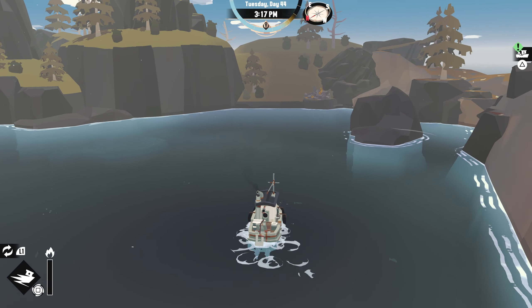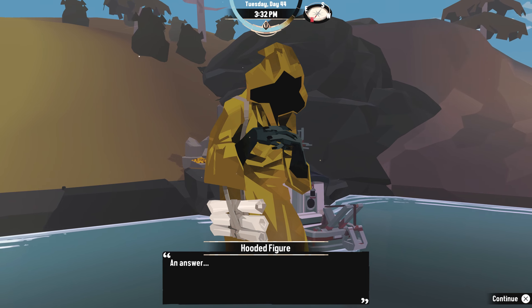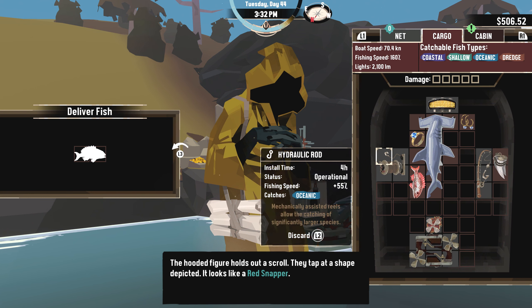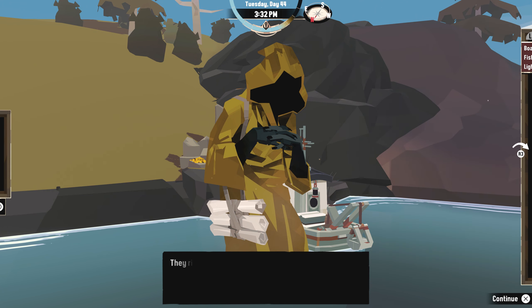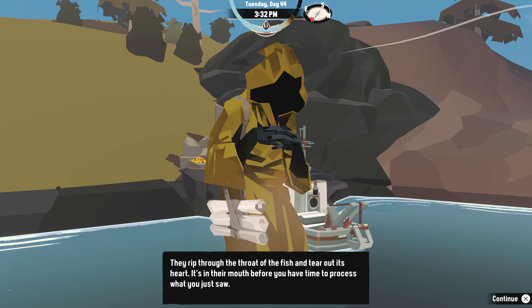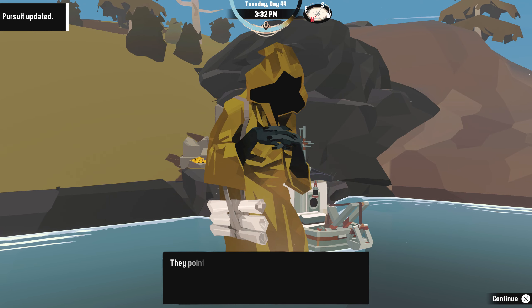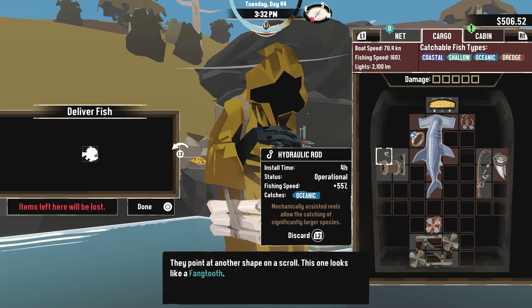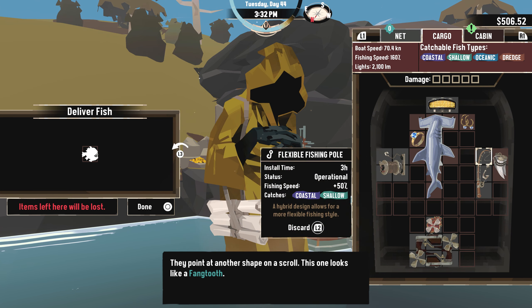Oh there's stuff right here — you're telling me I could have fished right here if I would have stayed here during the day? The hooded figure holds out a scroll — we know about that. Here's your uninfected red snapper. They rip through the throat of the fish and tear out its heart — it's in their mouth before you have time to process what you just saw. Another sacrifice — they point to another shape on the scroll. It looks like a fangtooth. What the hell? Oh god, it's a bizzle — I don't have a way to deal with that.